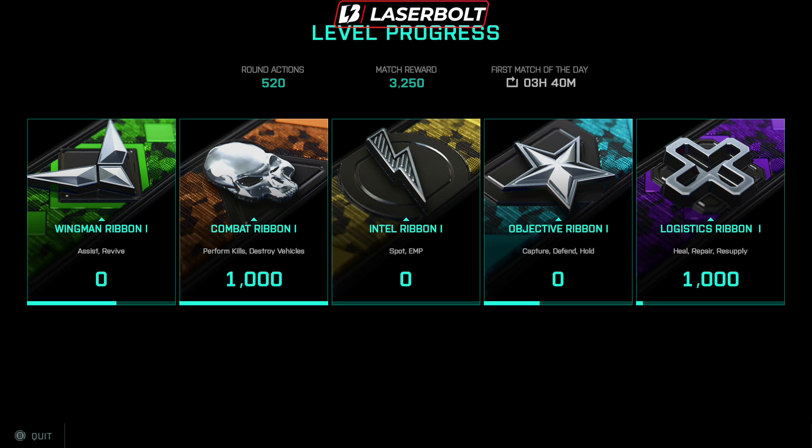Tip number one — let's start off with ribbons. Ribbons are extremely important, and knowing what these ribbons are and how to actually get credit for each of them every single time you play is going to be fundamental for leveling up. There are a total of five ribbons you're able to obtain every single time you play.